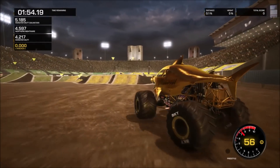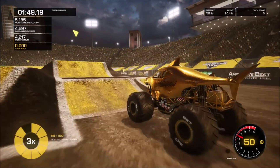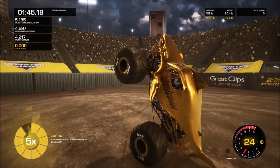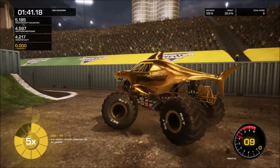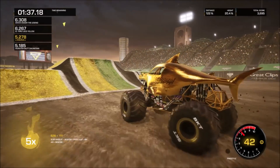Up first we've got Megalodon, and Megalodon starts off with a huge flying front flip — big time air — and he lands it on two wheels. Megalodon gold is putting on an awesome run so far, let's see what he goes with next.